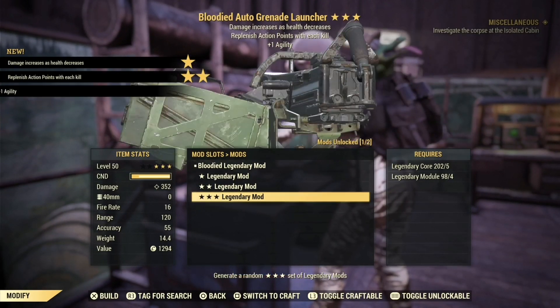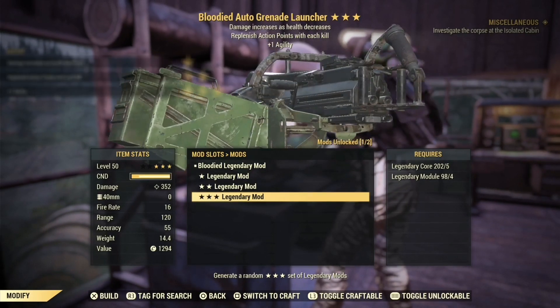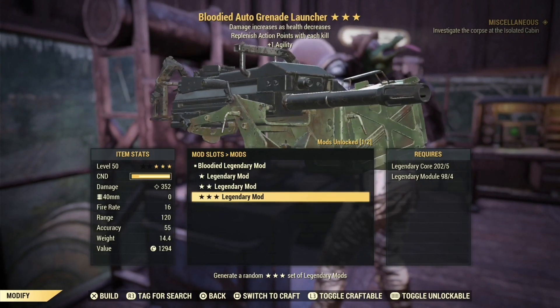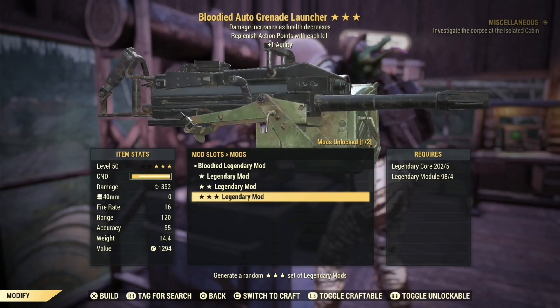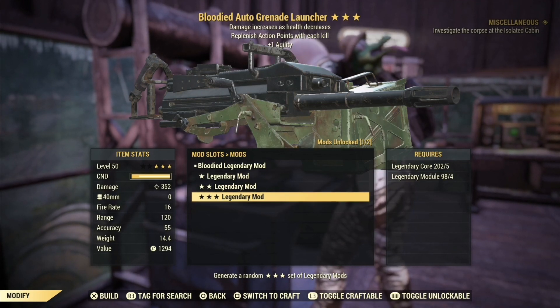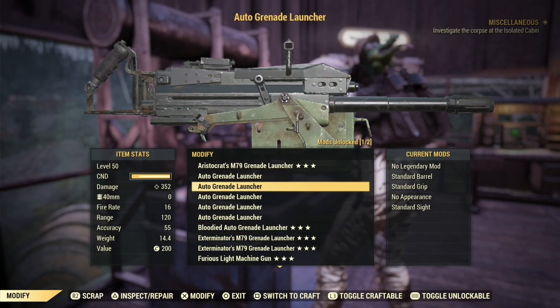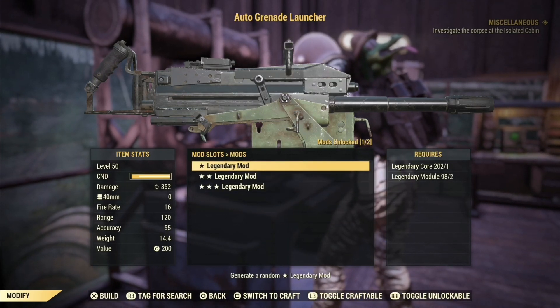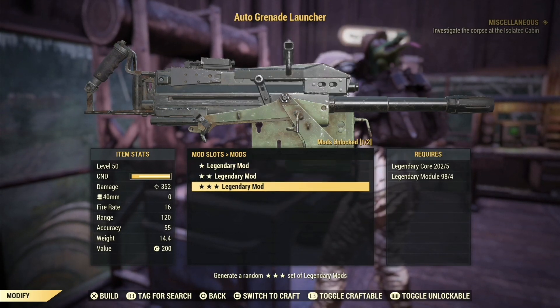Bloodied — okay. Bloodied, Replenish Action Points on kill, and plus one Agility. Agility is nice, Bloodied is good. That is the Inertia legendary effect. If it was Reduced Weight it would be perfect — maybe I would keep it — but this way I'm going to scrap it. If you are running Bloodied, you don't need the Inertia legendary effect; you have enough AP anyway.